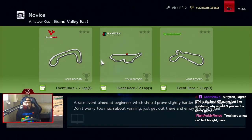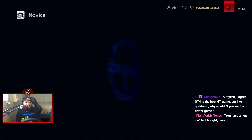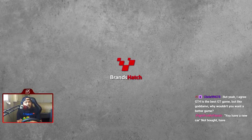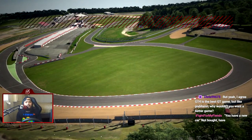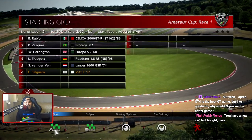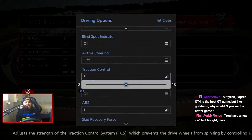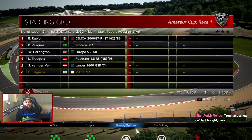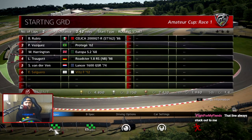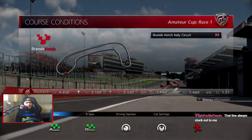Amateur Cup — we have Brandstatt Indie, Grand Valley East, and Willow Springs. A little bit more flavor with track selection. The car is a bit more underpowered — it's definitely underpowered compared to the Fit, but it has enough. I have a new car. Wait, really? This car is a CBT? Interesting.